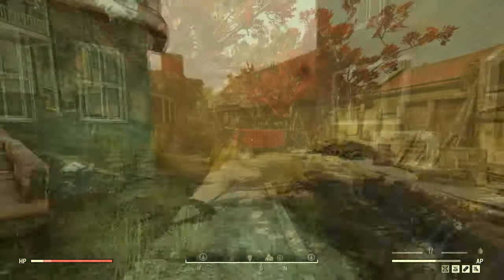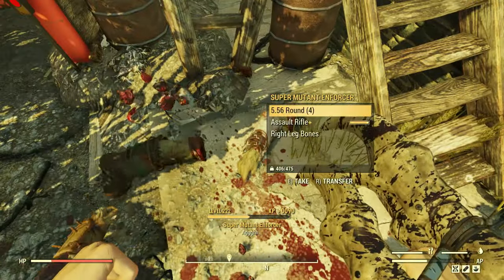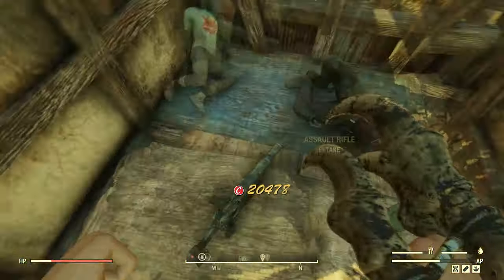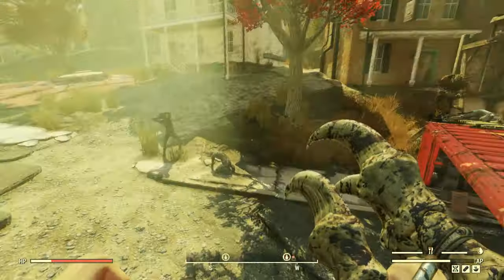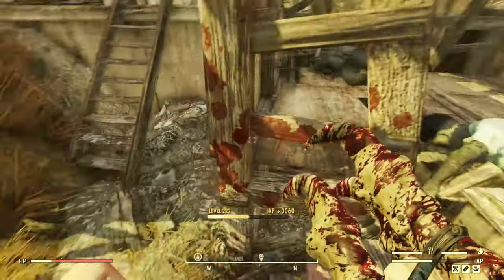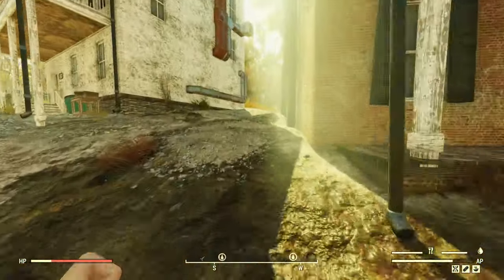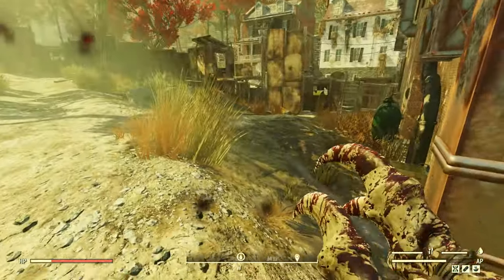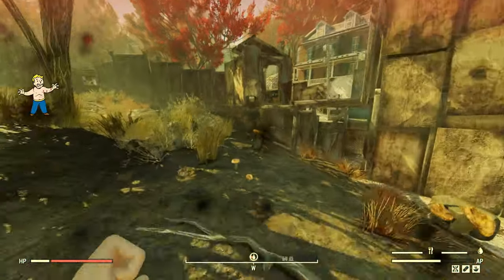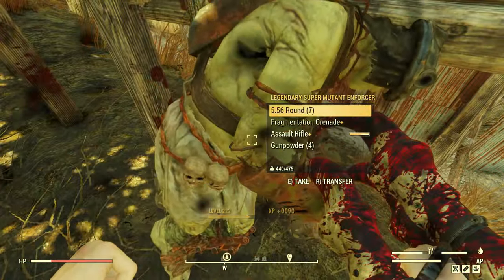Super mutants also have a chance to drop a small amount of caps on their body, which may not seem like much, but if you are running this every day it certainly adds up or at least pays for your fast travel costs when you are done. While looting the corpses, you want to keep an eye out for assault rifle variants as they are the most valuable to sell. Avoid picking up any boards or sledgehammers as they are heavier and the return on investment isn't worth it.